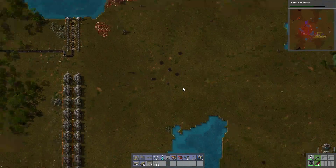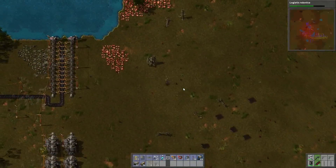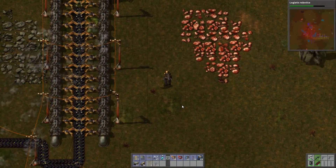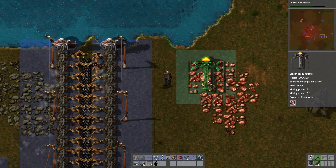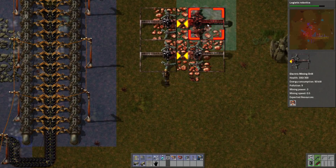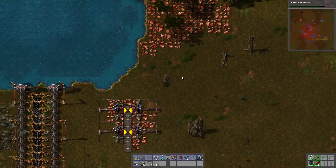Hi! Welcome back. Episode 12 of Season 1 of Factorio. I've got here Archie, and I've got JJ. This is Jonathan Gardner, by the way. You probably know that already, though. Say hi, Archie. Hello. Say hi, JJ. Hi. You're supposed to say hi, JJ. You said hi.